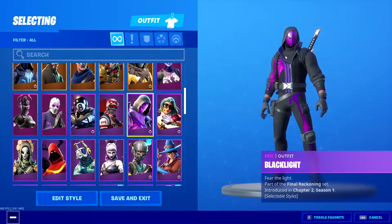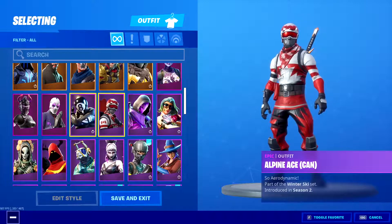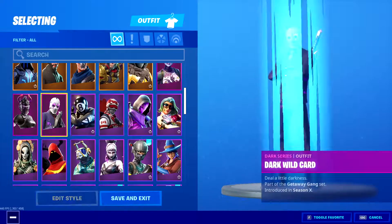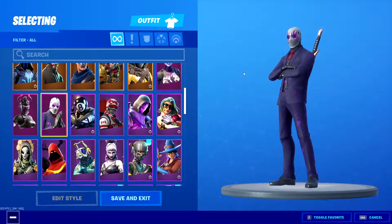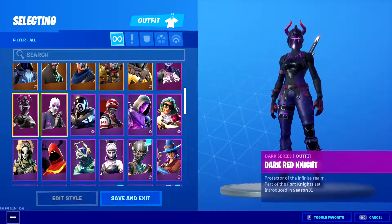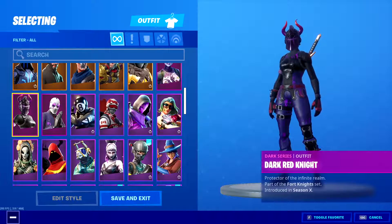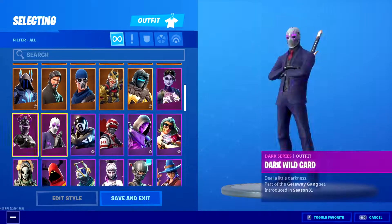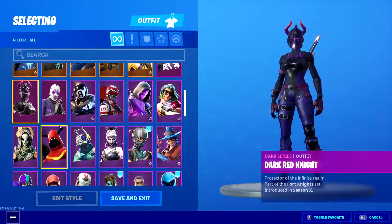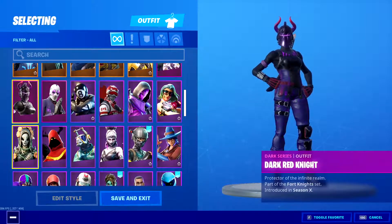Alpine Ace, Canada, A-Ball. Dark Wild Card and Dark Red Knight — this is from the Dark Series, that pack that costs like $25. I thought it came with more skins, like three skins or something, but I guess not.